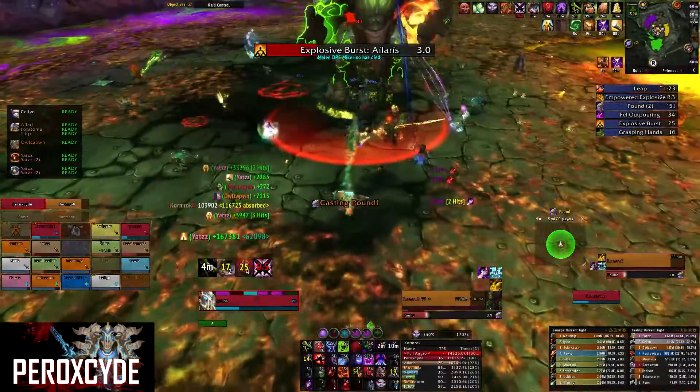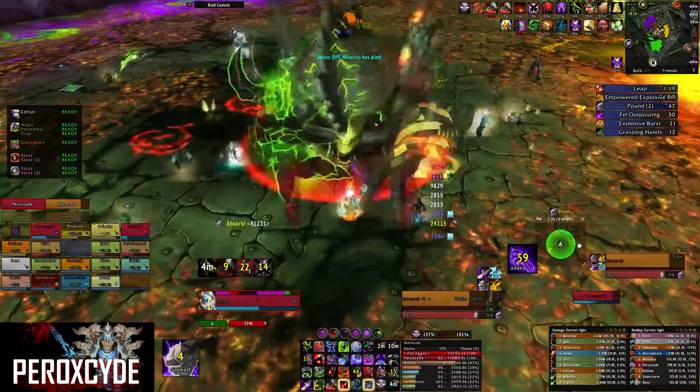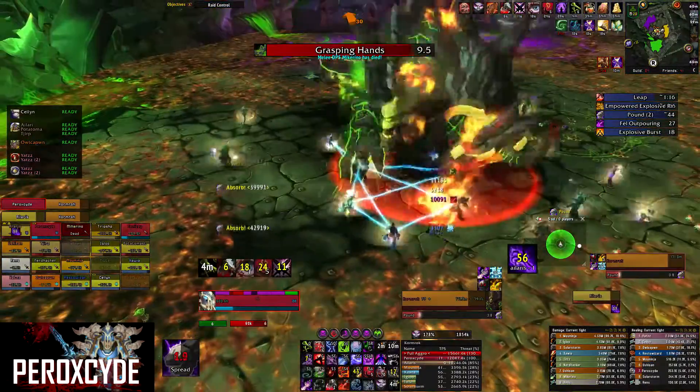Hello and welcome to the Peroxide guide for Cormrock on Mythic difficulty. For this encounter you want to bring 2 tanks, 3 to 4 healers, and the rest DPS.